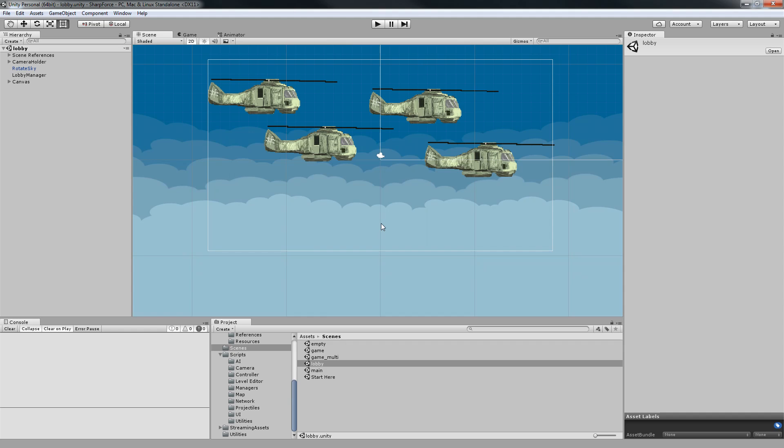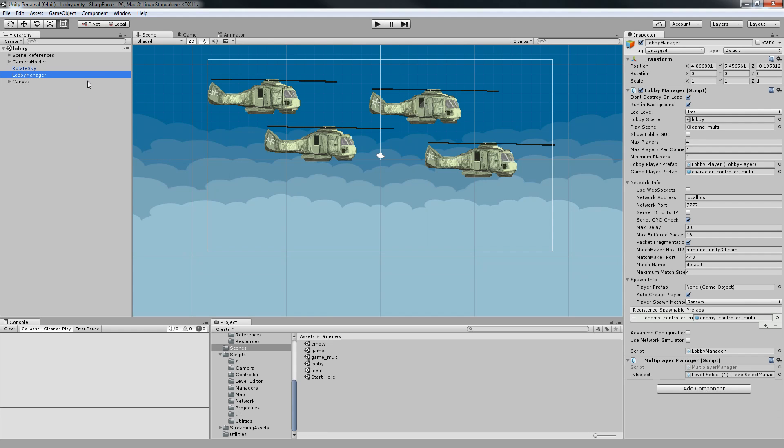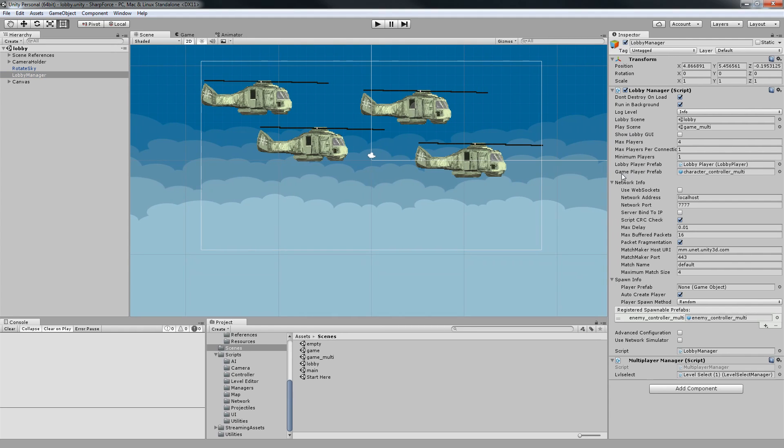Because enemy AI only runs on the server, we need to have a different way of spawning enemies. We're going to use some Unity magic for that. What you need to do is go over here on your lobby manager, and on Register Spawnable Prefabs, you need to add the enemy controller for multiplayer.